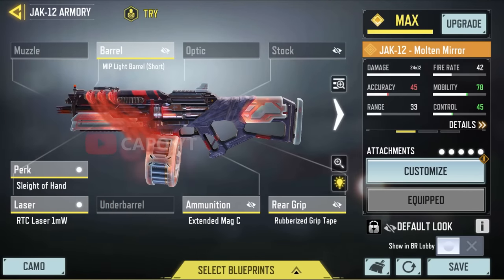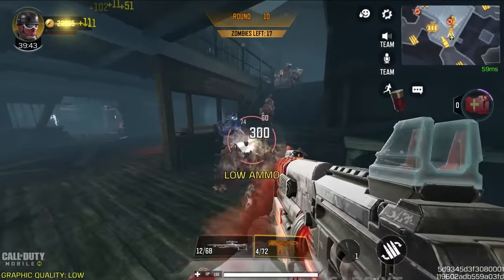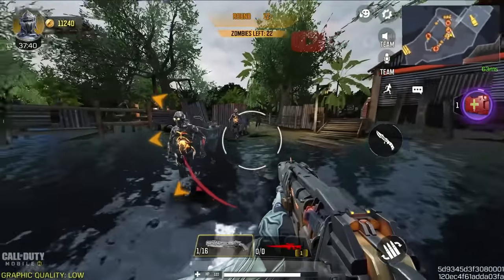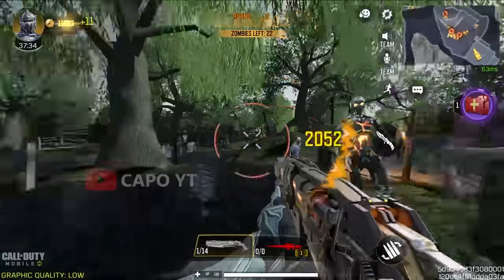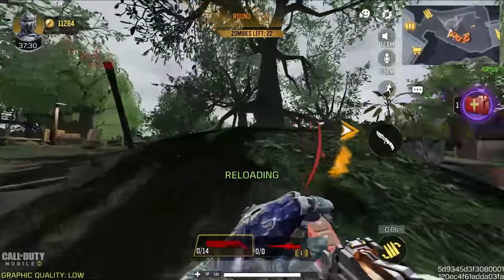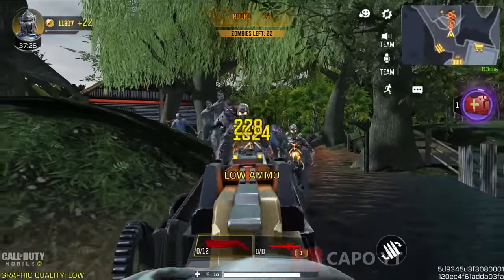The next loadout is the Jack 12 shotgun, specifically for close-range combat. Never use it against Infernos — it's too risky. Use it against regular zombies and hellhounds. Also try the Shorty — with the Poltergeist skill module it can deal 55,404 damage, and with a headshot that's an incredible amount. It's very helpful in later rounds, but can be risky against Infernos since you need to be close to deal maximum damage.